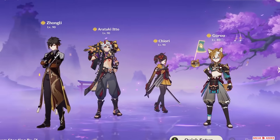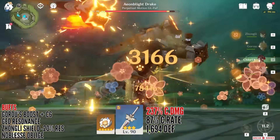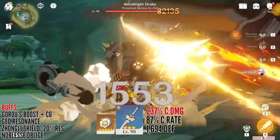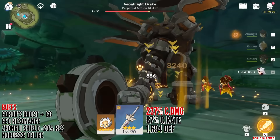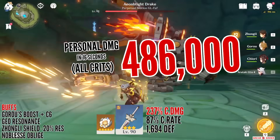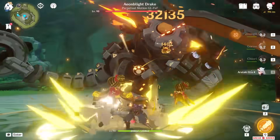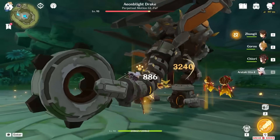In a fully built Geo team with C6 Goro buffs, it takes about 4.5 seconds of Chiori's field time to set up the whole rotation and then for the next 16 seconds, while the dolls last, she will unleash a total of 486,000 damage. I wish my Goro was C0 so his C6 wouldn't provide a huge critical damage buff, but it is what it is.